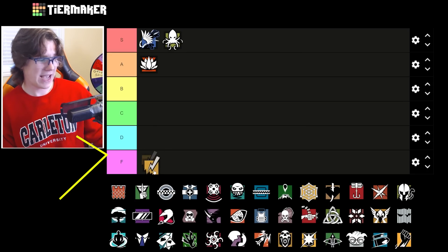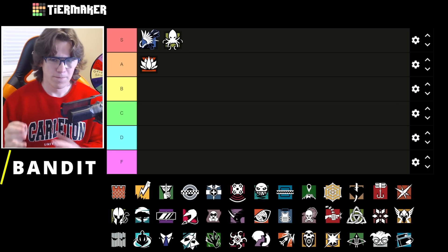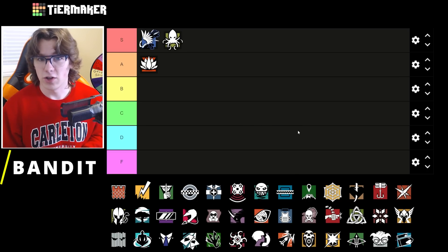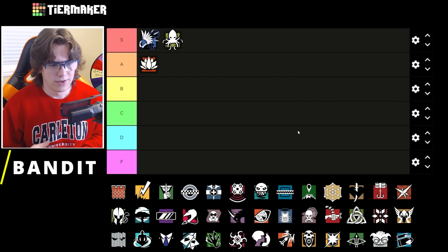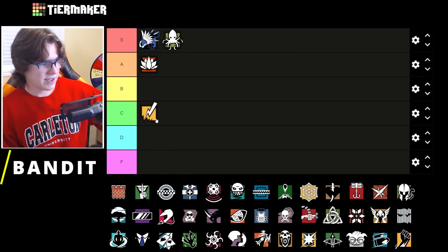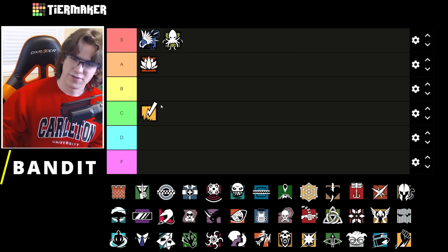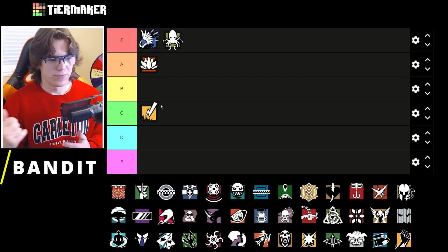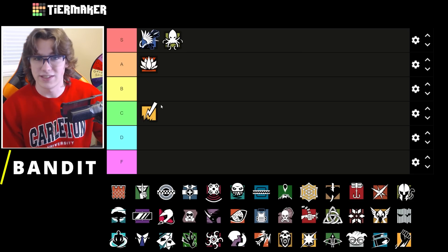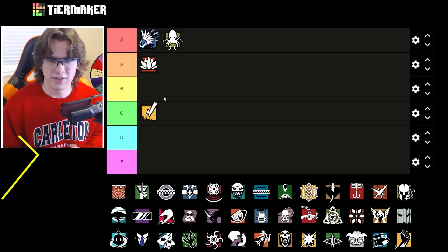Bandit has been F or D tier in most of these lists but I actually think today he might make it out. The bandit batteries can be okay if they're playing Ace — you can do them on the billiards wall or the hookah wall. Really good on blue bar site, kitchen not so much. They're probably not bringing Maverick or Thatcher, so I'd say Bandit is C tier. He has the MP7, a nitro cell, and he's fast, so aggressive plays can be very good.